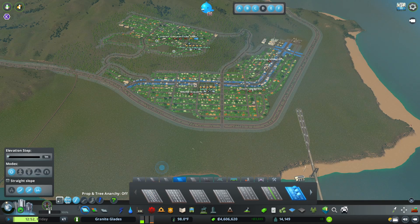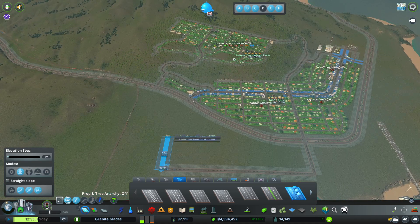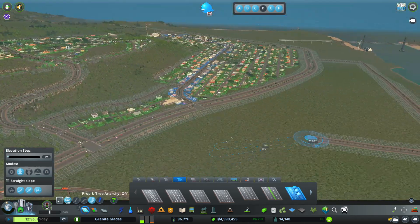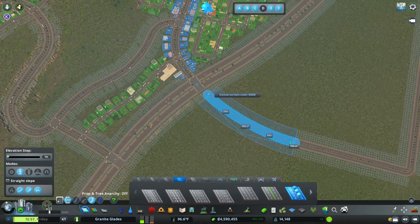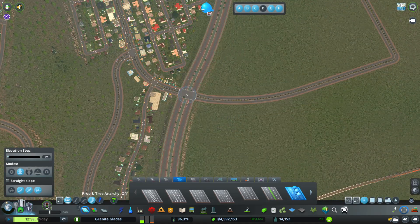To start off I'm going to lay a collector road. Let's come down by 40, then come over here by 140 — probably unnecessary to go this far, but who cares. It's at about 85 degrees, pretty darn close to 90, and then let's smooth the slope out.